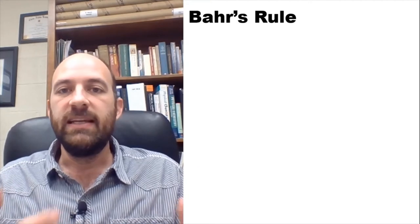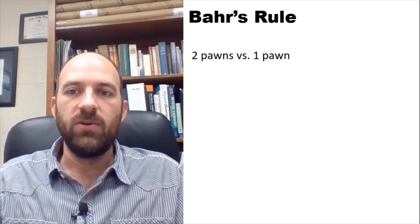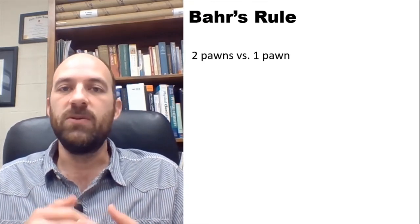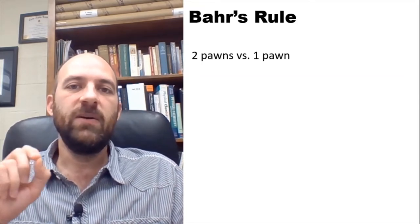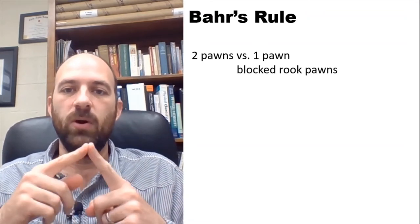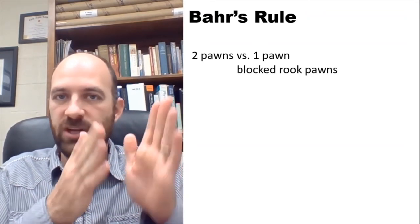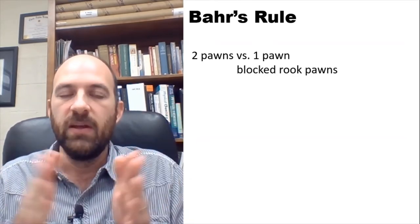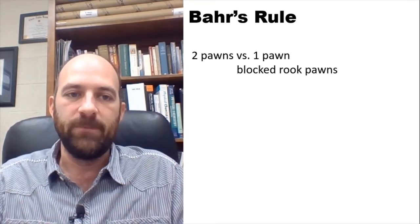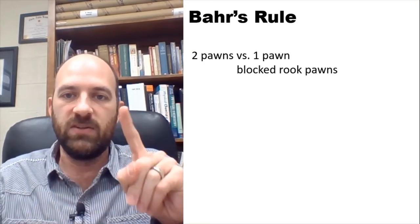That's kind of why we went over the knight holding the draw against the pawn last time. In this one we're going to look at something called Bear's Rule. Bear's Rule is an endgame idea where you have two pawns versus one pawn. If you have one pawn you're trying to hold the draw; if you have two pawns you're trying to hold the win. This is a very specific situation where the attacker has a rook pawn and a passed pawn — not adjacent to the rook pawn — and the defender just has the rook pawn and has been trying to prevent that passer from promoting.